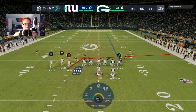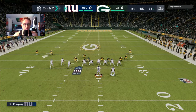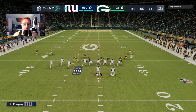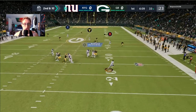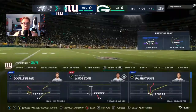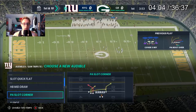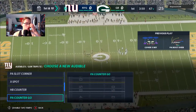On second and 10, I block the running back, fade the tight end — a basic setup out of PA Boot Over. We get pressure quickly, but I use the playmaker to hit Sterling Shepherd on the sideline for a first down. Then I set up my Gun Bunch and Gun Trips Tight End offense — that's my secondary offense if I want to run a passing attack.